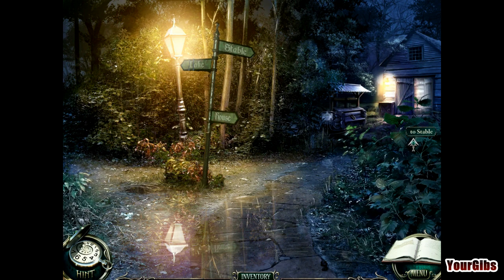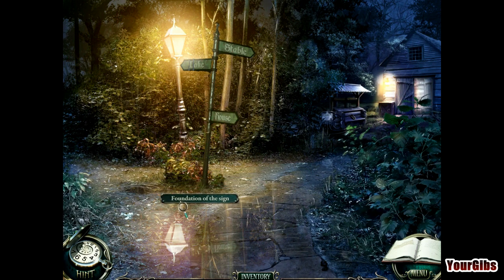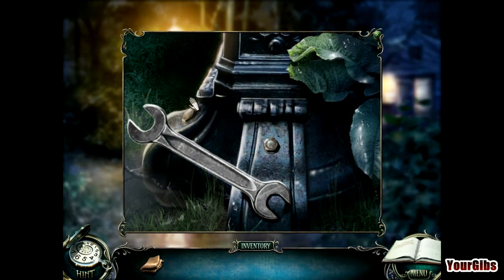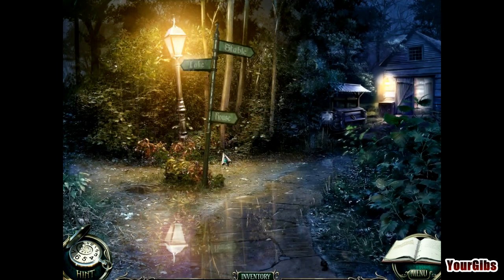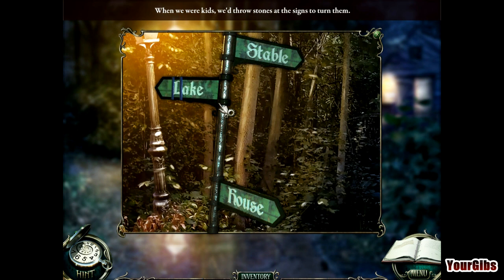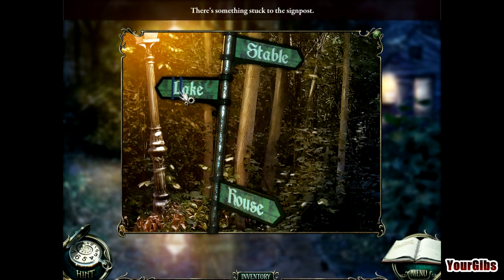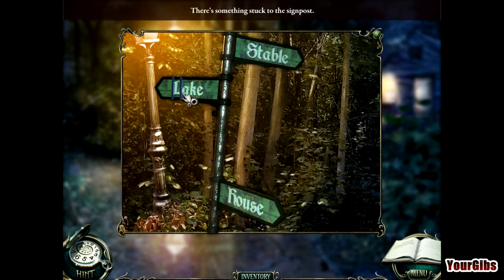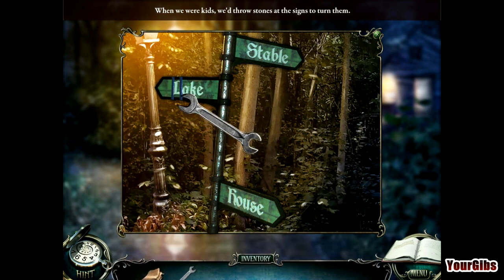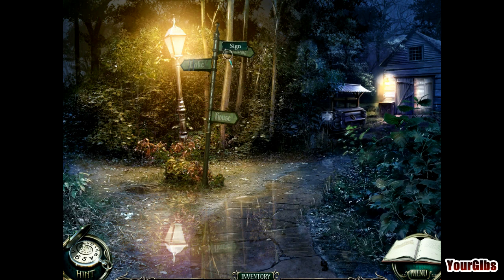Oh, we've got options out here. I like the reflection down here — that's kind of nifty. What's going on here, Mr. Wrench? When we were kids we would throw stones at the signs to turn them, and there's something stuck to the sign. So we clearly have to throw a stone at it. To the lake, to the stable — we'll go to the stable.